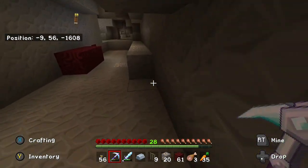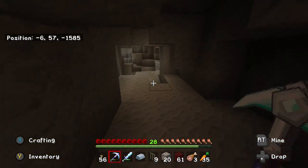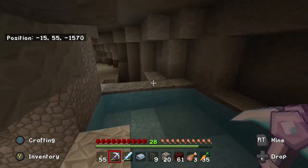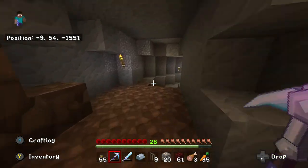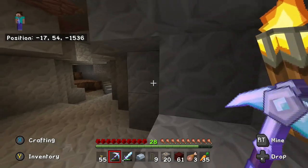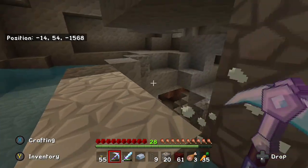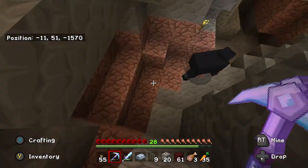So the next goals for our little town: after we get this iron, we are going to light up the town and make sure there is good lighting everywhere. We'll finish all of the entrances. And then after that, we're going to bring in new villagers, and I've already found a village to steal them from.